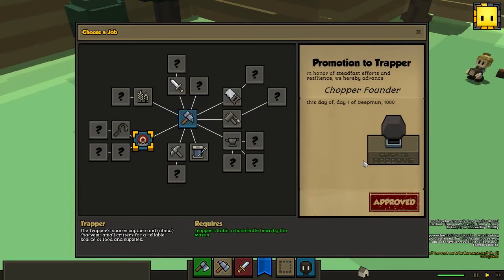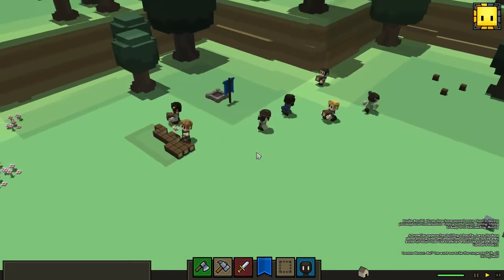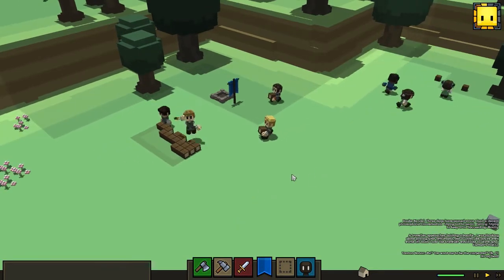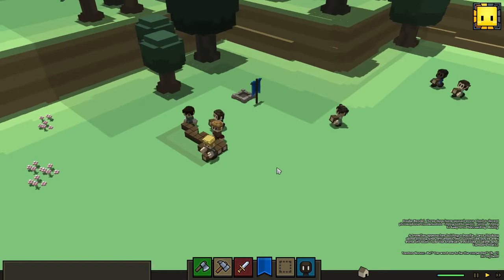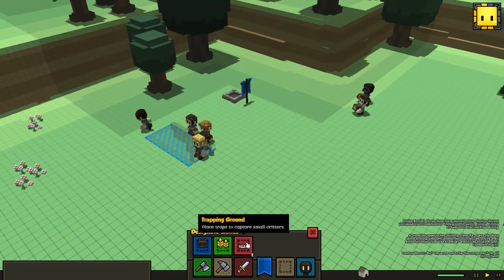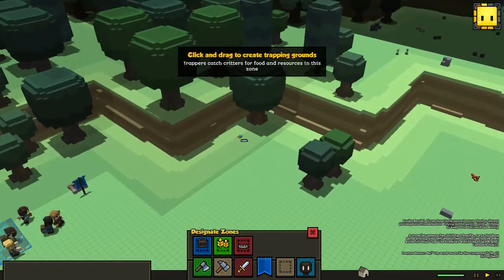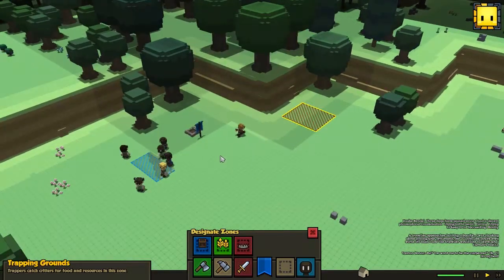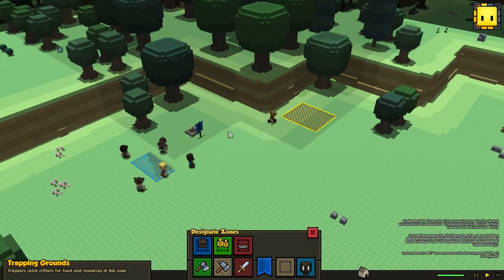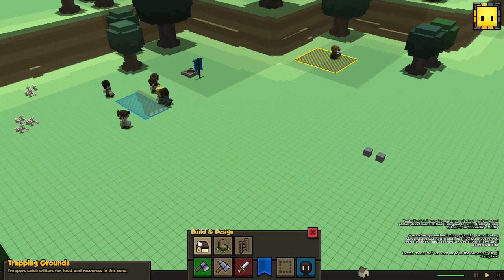We want a trapper so we can be sure to get leather resources, so we can make nice armor for our defensive units - the ones who are gonna protect our town from evil. I'm gonna place out the trapper area pretty close to where the town is gonna be. I'm gonna try not to spread it out too much, because it feels like it's easier to defend if you don't have everything spread out.